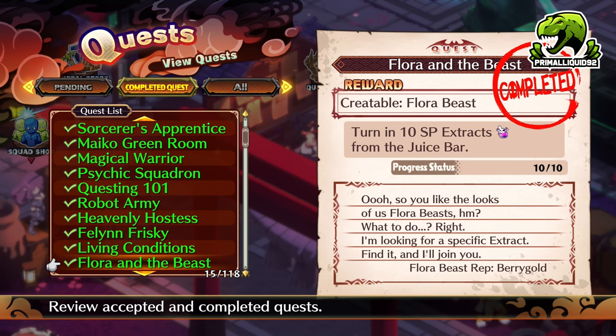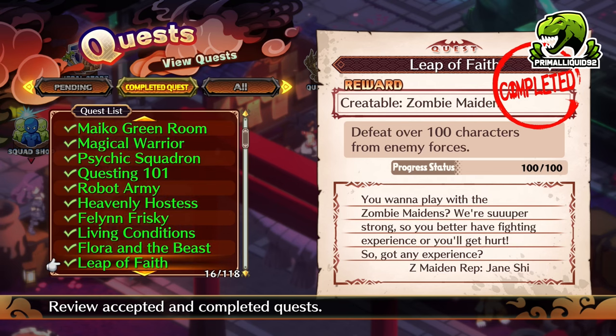Next up, we have the Flora Beast. Turn in 10 SP Extracts from the juice bar — super easy, just accept and turn in the quest and you'll get it. Then we have Zombie Maiden, also called Jiho in the Japanese version — it's that little girl character with the arms up. Defeat over 100 characters from enemy forces. You'll get this as soon as you make a Mechagirl or just going through the story normally anyway — incredibly simple.